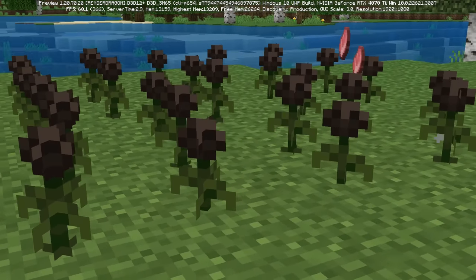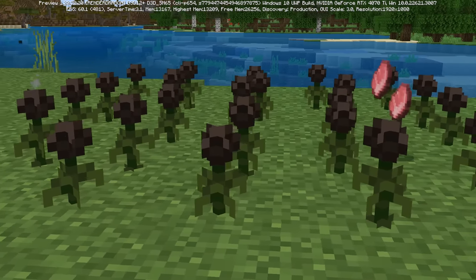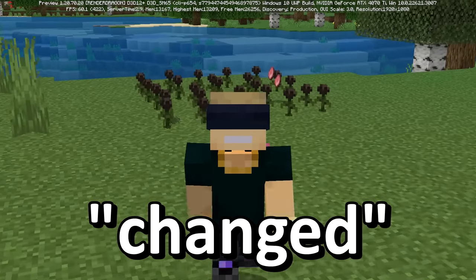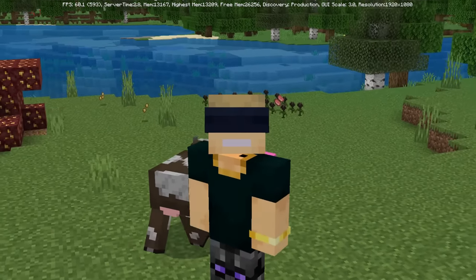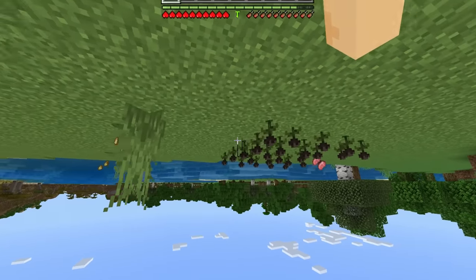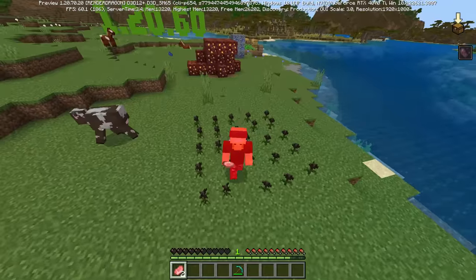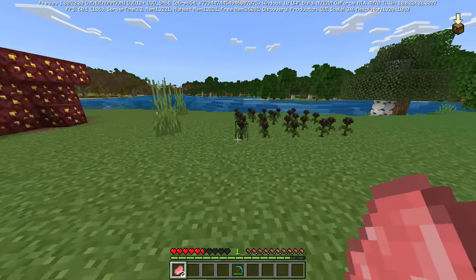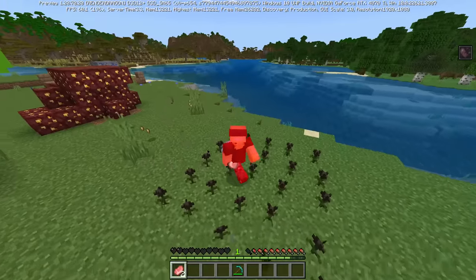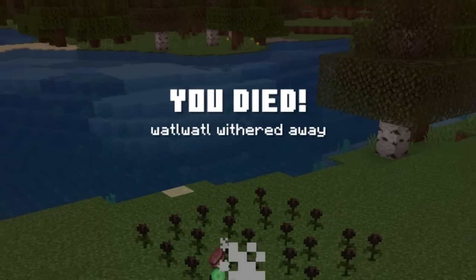Moment of honesty about the wither rose — this thing was added in like 1.14 or something on Java, but I still to this day always forget about it. It's such a cool item, but how you get it is almost too difficult. On Bedrock Edition, the wither rose acted way slower before. Now it's going to deal damage way faster — previously it would deal a tick of damage every like 2 seconds or so. As you can see, that's happening like instantaneously now.